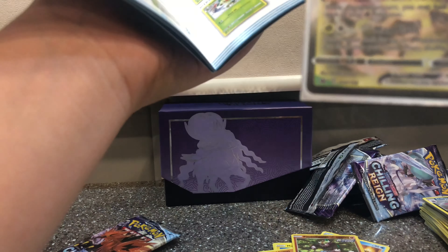Well, that was the Sword and Shield Chilling Reigns Shadow Rider Calyrex ETB. Here are the three cards we pulled: a Hollow Weavile, Hollow Thunderous, and a Celebi VMAX. Hope to see you for my next two videos — I should have two more coming out the same week this video comes out. It may not work perfectly but I'll try to do my best. Boom Boom Slayer out.